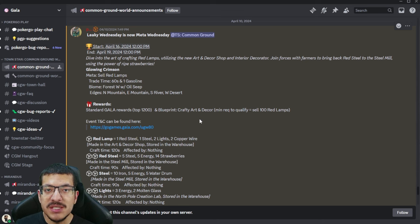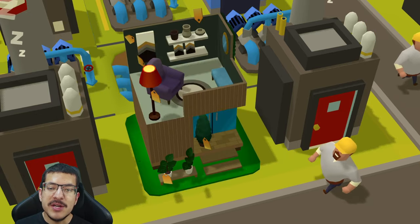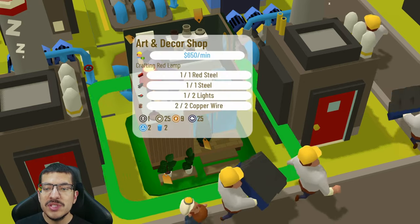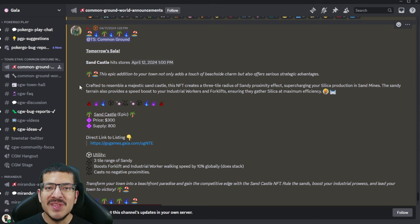To receive the uncommon NFT outside the top 1,200, you need to sell at least 100 red lamps throughout the entire competition. Since red lamps is the meta, each one sold gives you 100,000 stars. The red lamp is crafted in the Art and Decor shop and requires one red steel, one steel, two lights, and two copper wire, with a craft time of 120 seconds.